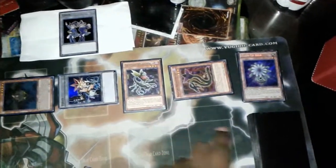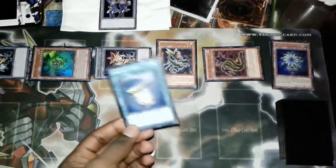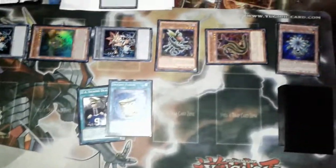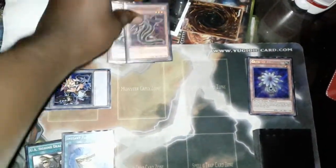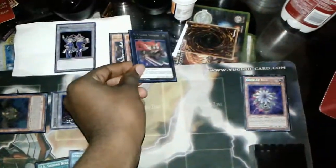When Cobra is special summoned by Scorpio's effect, he gets to search Instant Fusion. You can play Brilliant Fusion, but this combo is using Instant Fusion and it's for good reason. Next, you overlay Orphe Scorpio and Darlingtonia Cobra into your first extra deck monster, MX Saber Invoker.